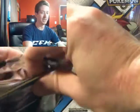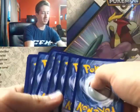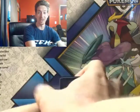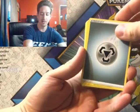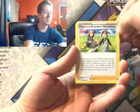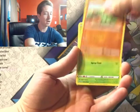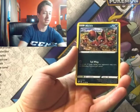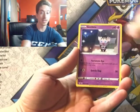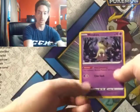We gotta enjoy this, guys, because we're getting close to the end. But that just means our fun is not over yet. Steel Energy. Pokémon Breeder's Nurturing, Pupitar, Grimer, Larvitar, Shelmet, Nickit, Gothita. Meltan and Mimikyu is the rare.